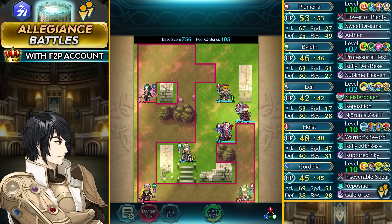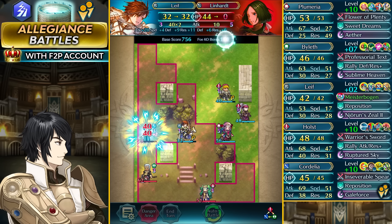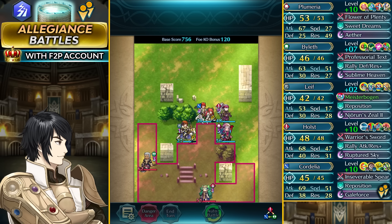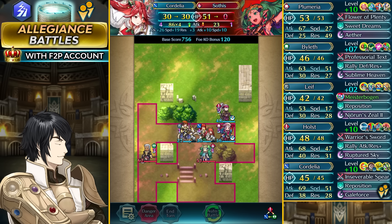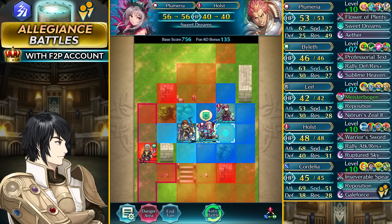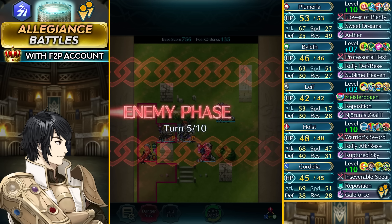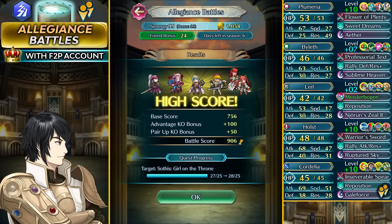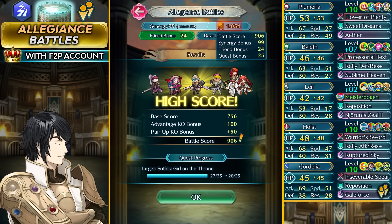Leaf is definitely putting in a lot of work here. Cordelia handles Linhardt — just destroys him with dual strike — Dedue is not even trying to protect her. We take out the remaining unit and bait out Dedue with Holst. That's it for Allegiance Battles this week — definitely a pretty easy one. Leaf helped a lot with his Neuron Zeal weapon refine. Final score is 1054, with all synergy bonuses at 99. Pretty good result.